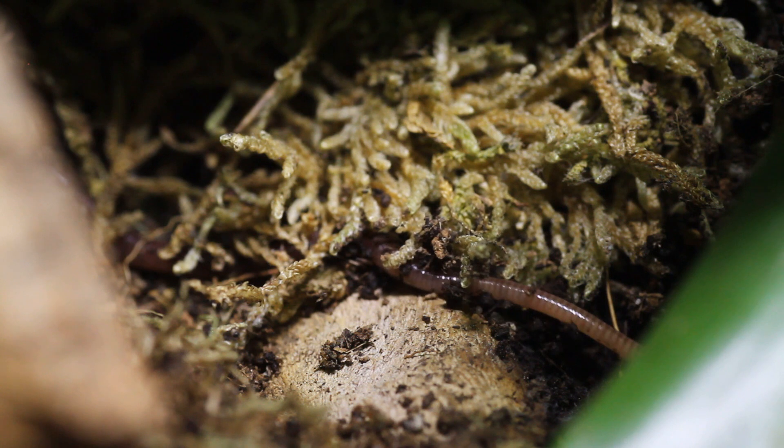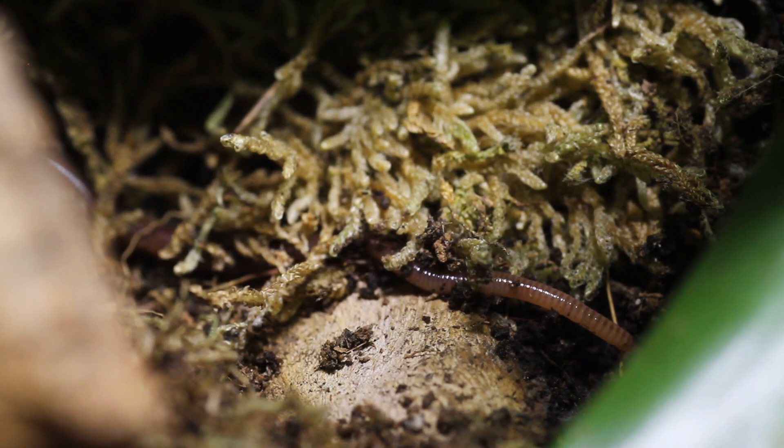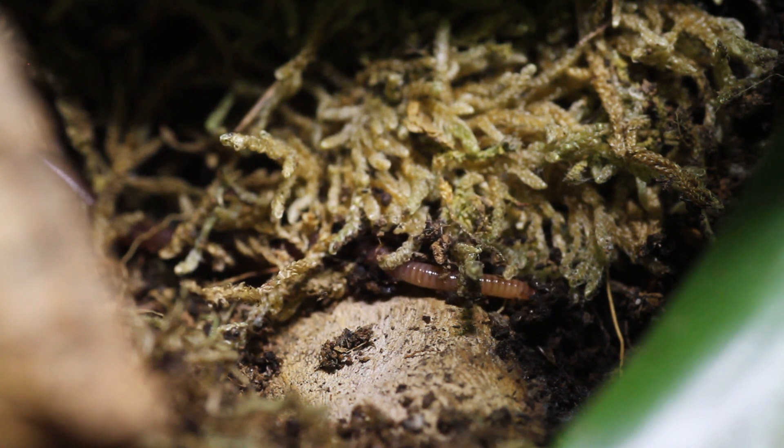Woodlice and springtails also help break down organic waste. This includes dead leaves, fungi, and even gecko droppings — so I don't even have to clean up after my gecko. Soil mites eat fungi, algae, dead plant matter, and also dead springtails.